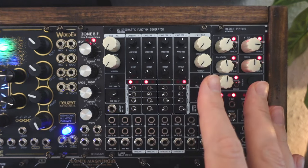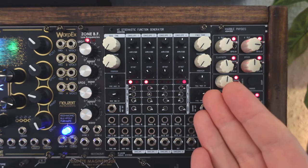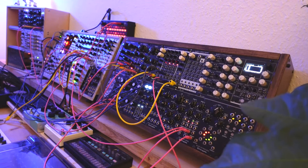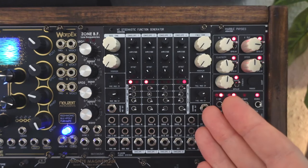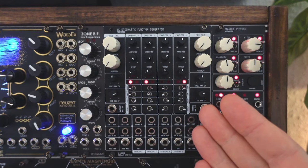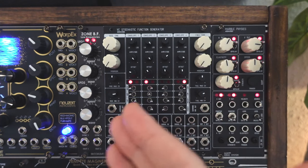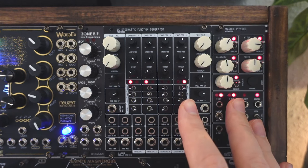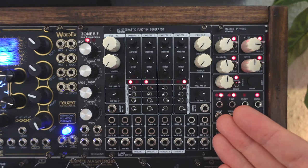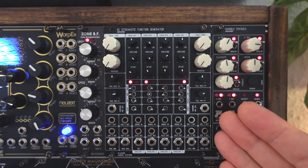My favorite here is the ADAC-506. This is a quad function generator. Each can create attack-decay or attack-hold-decay envelopes, looping signals, but you can also process signals through it and use it as a slew limiter, trigger delay, envelope follower, or even as a crude filter. There's CV control over the rise and fall, end-of-stage outputs, average outputs, and so on.